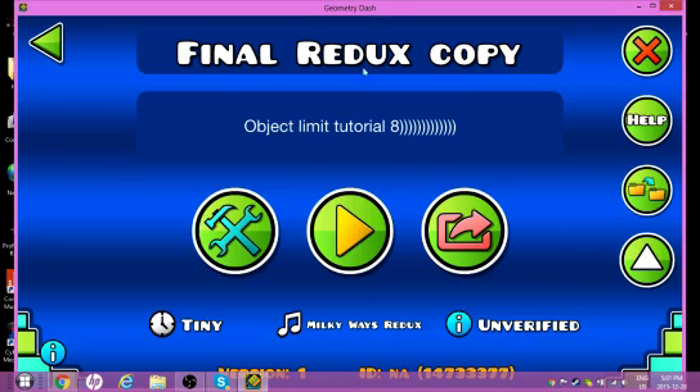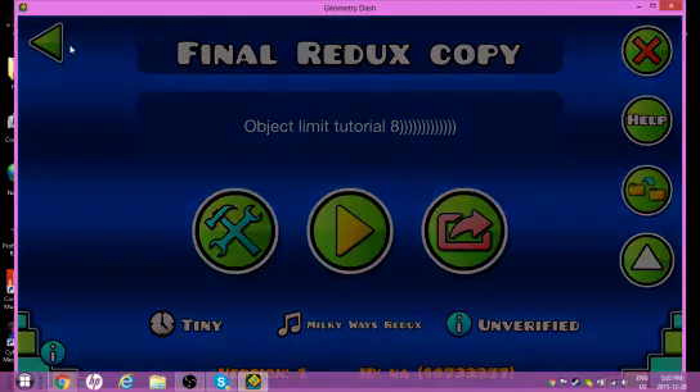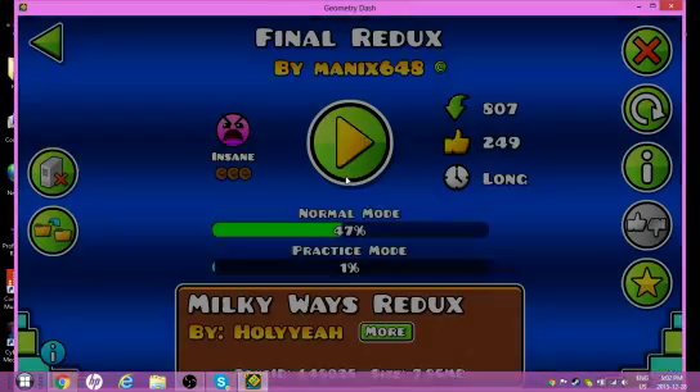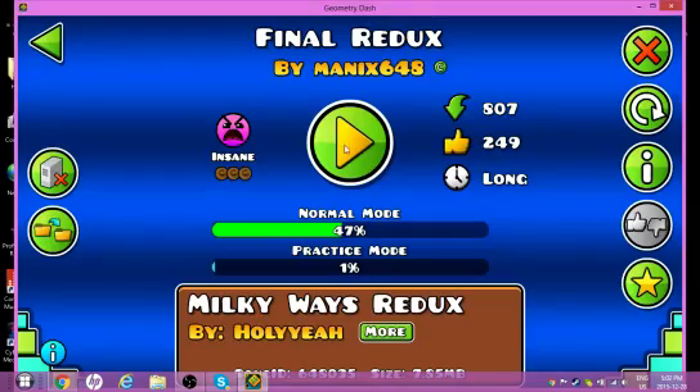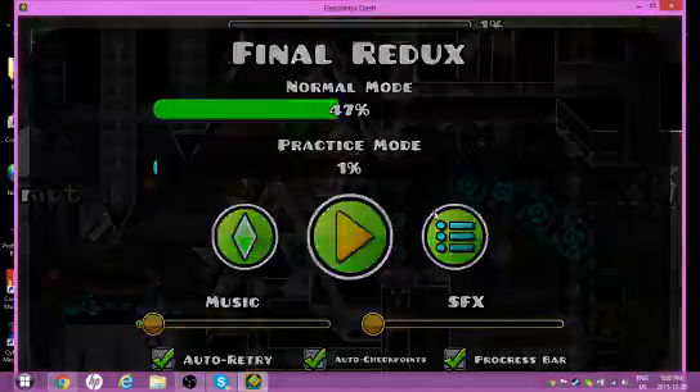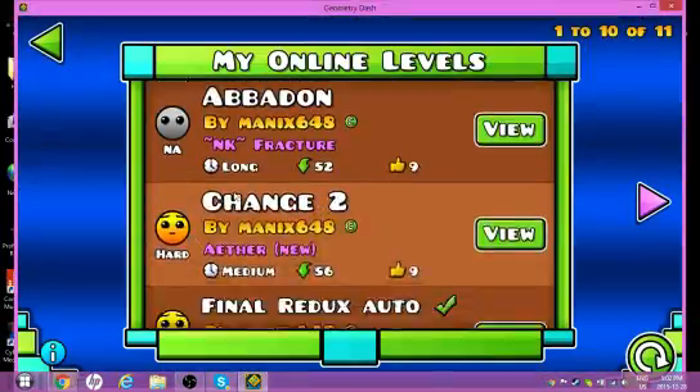Hello everybody, Manic648 here. I have been getting requests since Final Redux came out — people have been asking me to do a tutorial on how to bypass the object limit, because this level has over 50k objects. So many people asked that I decided to just do it, so let's start.